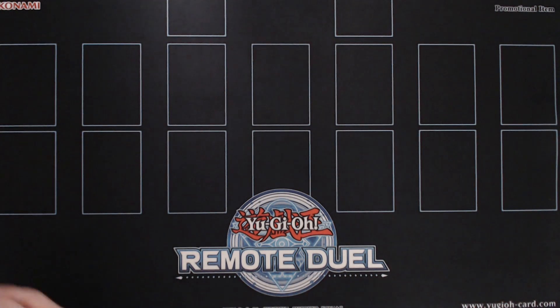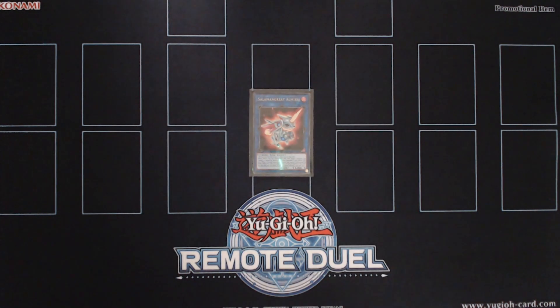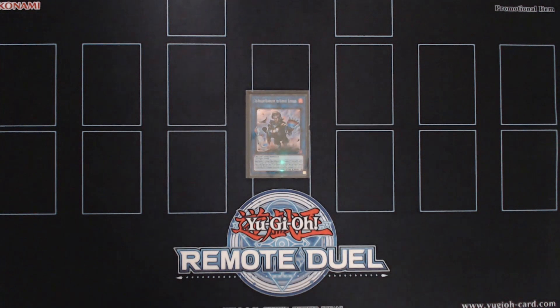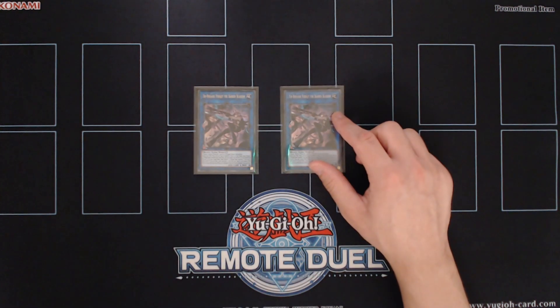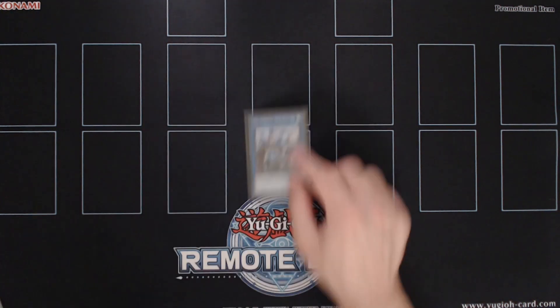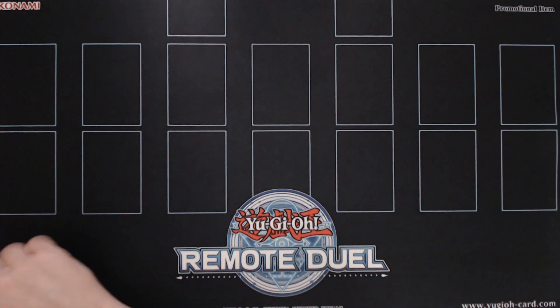Now going to the extra deck, we're playing a single copy of Salamangreat Almiraj. This card allows us to send a Nerval or Kit to the graveyard and continue with our combos. And of course we're playing a single copy of Periboom in order to search Tribrigade Revolt. Next we're playing double copies of Tribrigade Verigid, the card that allows us to go into Appalosa early and extend with our plays. And of course we're playing the single copy of Double Dragonlords in order to bounce any card back to our opponent's hand.